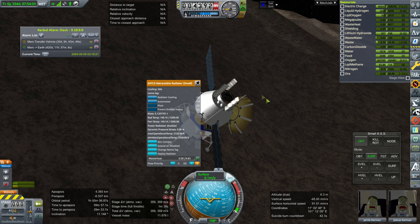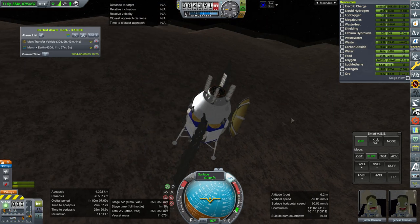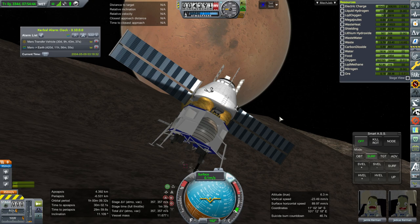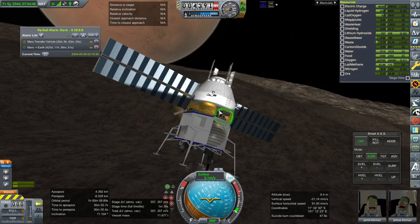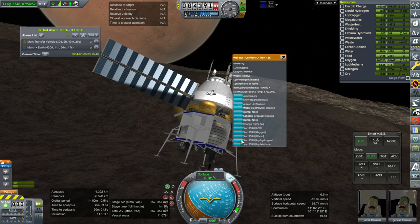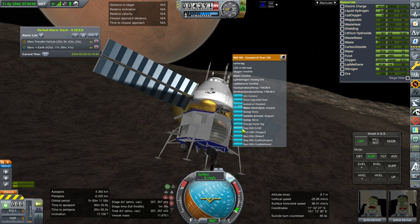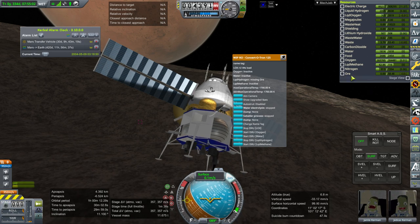Start ore drill — it has a negative number there which means yes, we are getting ore! RCS off. Ore is happening — look at the electric charge draw though. If we started the converter, which is tucked in the middle of this — let's do hydrogen and oxygen both. Oh, that's not too bad as far as... but that's because all the ore went away immediately.